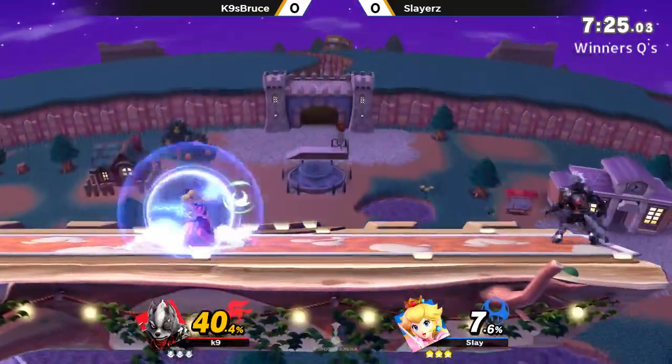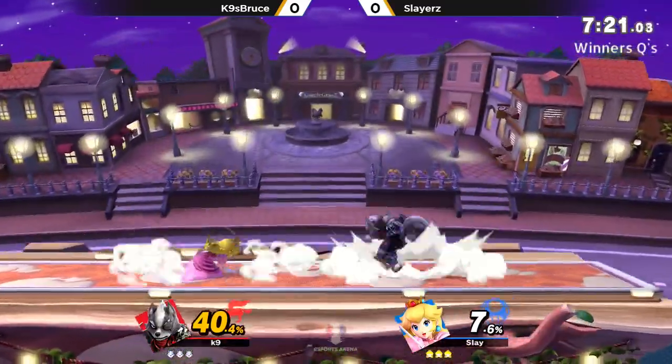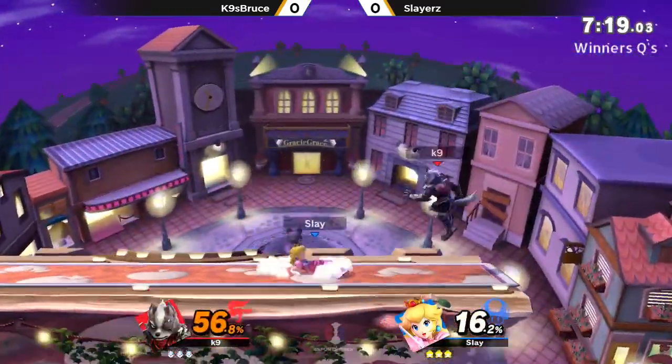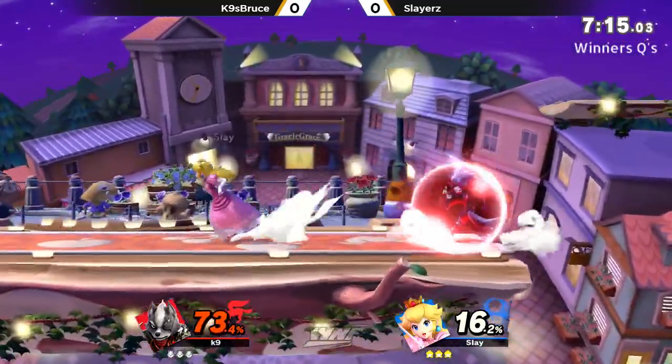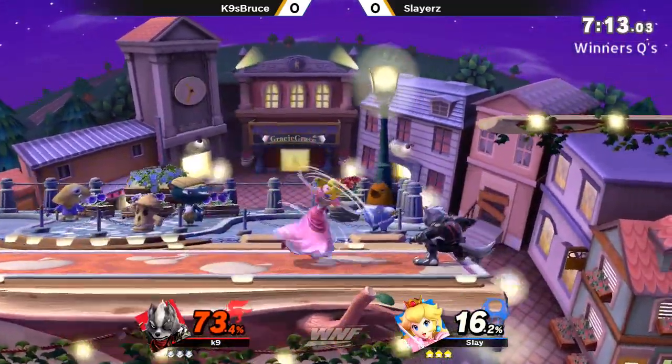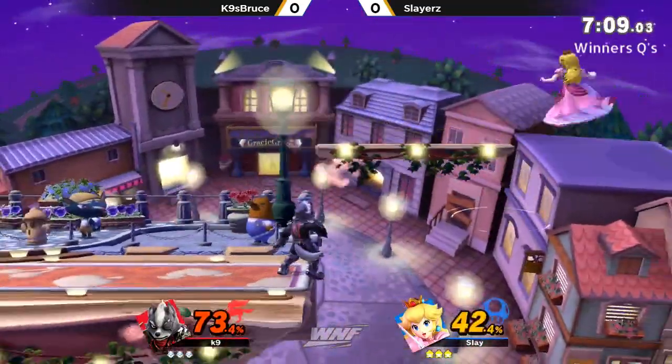Slayer is just trying to get in here, trying to bob and weave through all these blasters. He's got to be really, really careful — that blaster does do quite a bit of damage. There's a forward air off-stage situation here. Going to try to cover that high recovery, but Canine just going straight to the ledge here. And the corner pressure can be — that's where it gets really, really crazy.